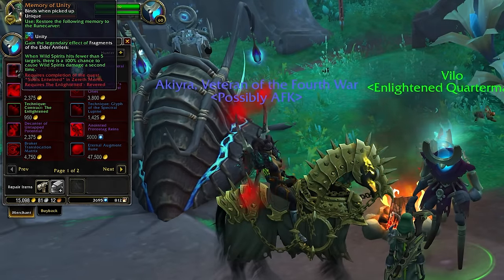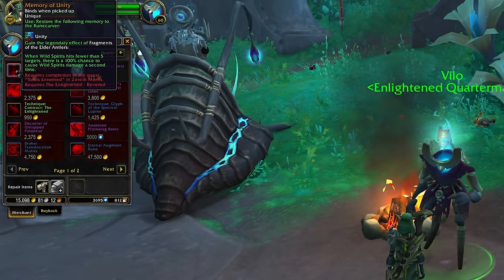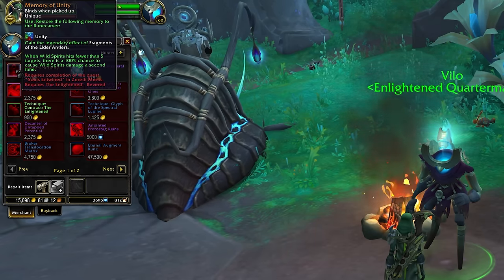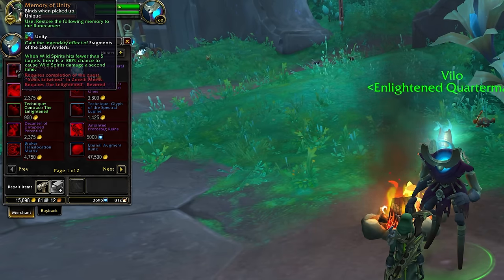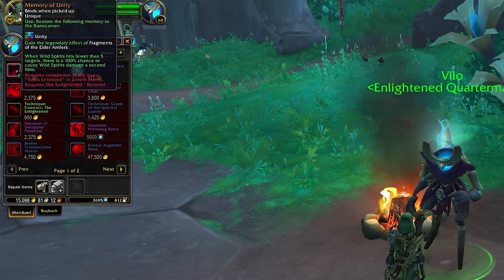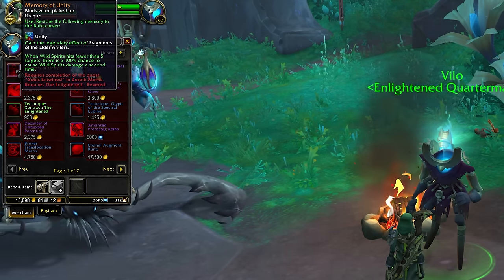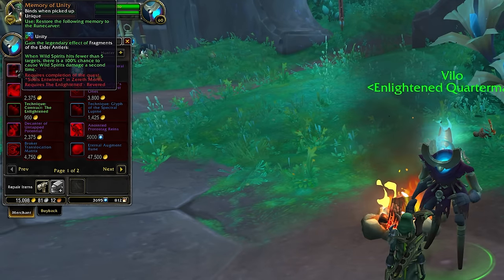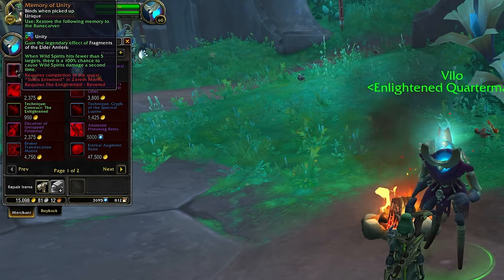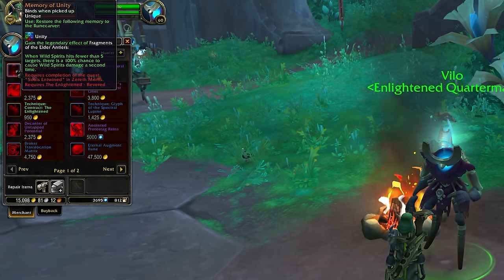The big one that a lot of players are going after is the double legendary memory for the runecarver. This isn't the only way to get your double legendary in 9.2, but it is the only thing that allows you to craft your own second legendary on any slot you want with any stats you want. Without this memory, the only second legendary you can equip is a belt, and not everyone wants a belt, so this memory is a huge reward — it becomes available when you reach revered reputation.